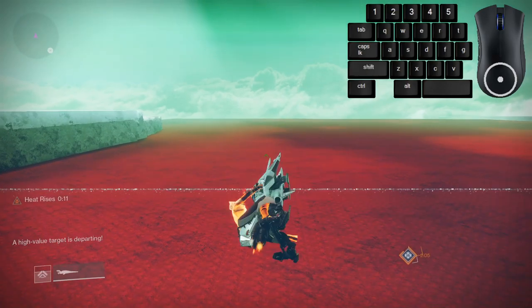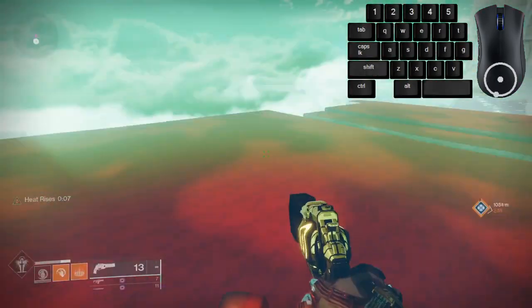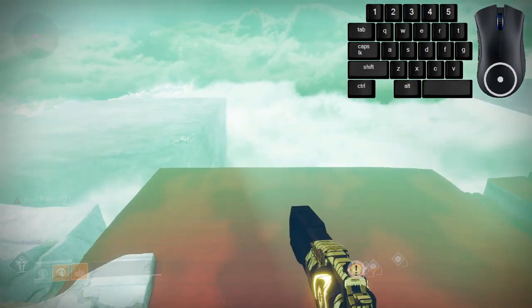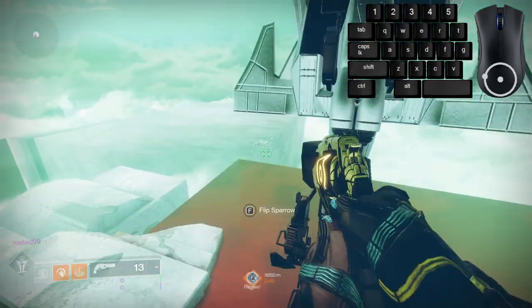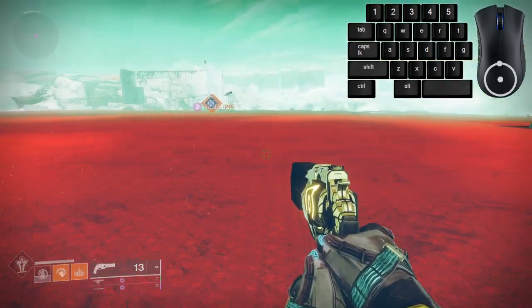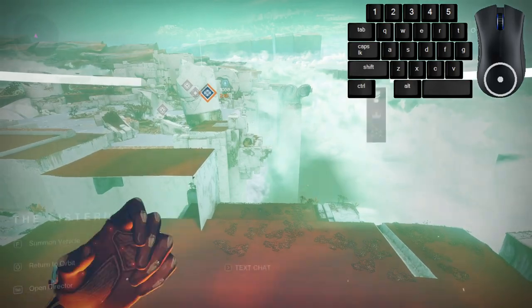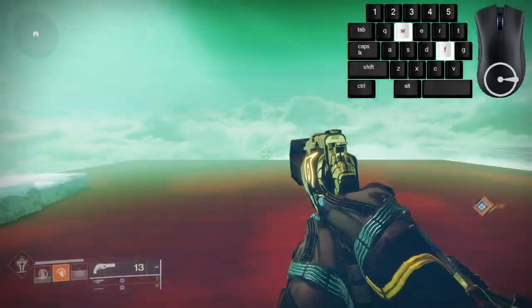Another method of doing the drop pinch variant involves flipping your sparrow while you're falling down. First, summon your sparrow high in the sky and point it upwards. This time, don't pull back any further — simply let it kick you off. All that's left is timing flipping your sparrow before you hit the ground. This will cause it to flip into you, resulting in extra momentum and style at the cost of more difficulty.